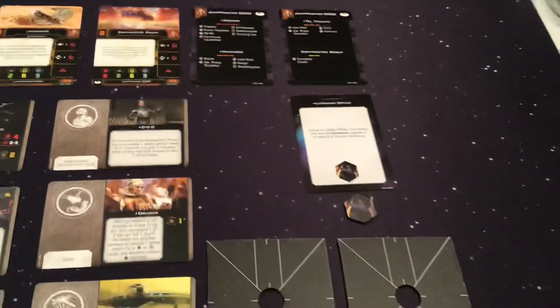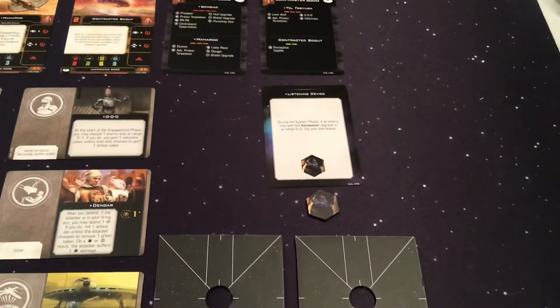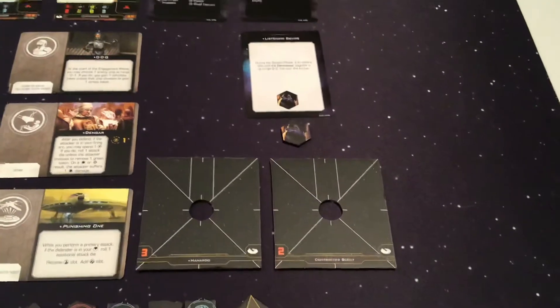We have 1 Condition card and its corresponding token here. That's Listening Device, so it'll go with our Informant Upgrade card. We, of course, have our ship tokens here.